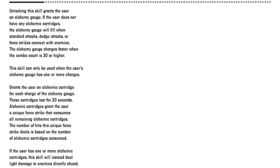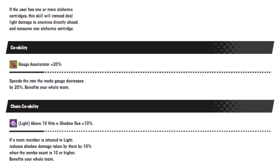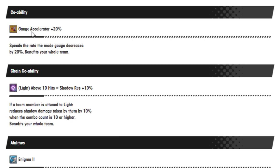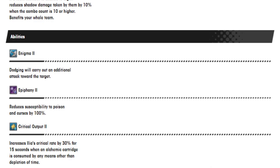Alchemic cartridges grant the user a unique force strike that consumes all remaining alchemic cartridges. The number of hits this unique force strike deals is based on the number of alchemic cartridges consumed. If the user has one or more alchemic cartridges, this skill will instead deal light damage to the enemy directly ahead and consume one alchemic charge. She also has a gauge acceleration 20% co-op ability. I saw this and thought it was a Mega Man rip, but then remembered Mega Man is two combined into one, so no — but still very nice for her to have.